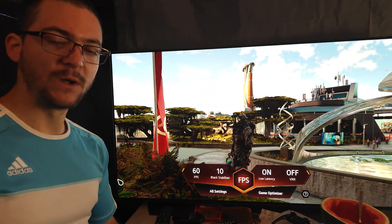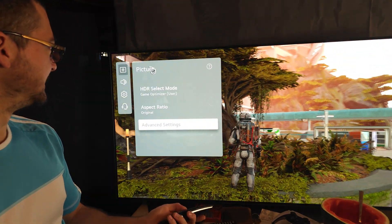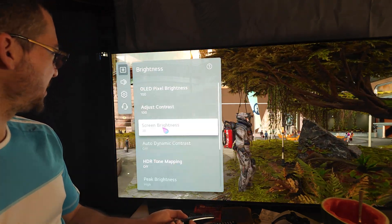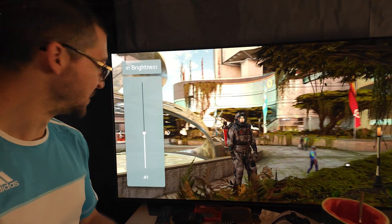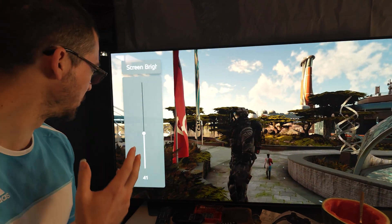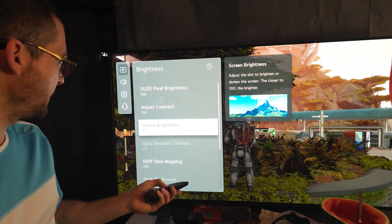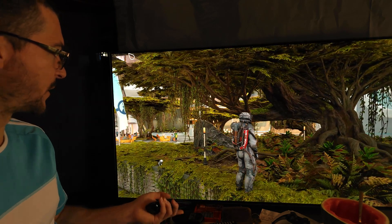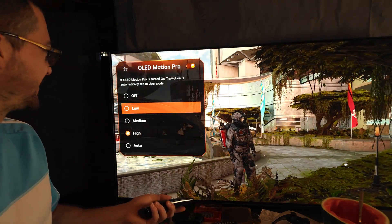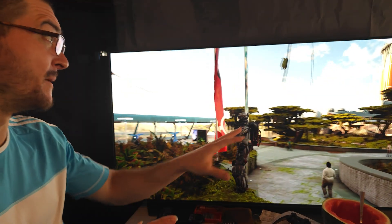Now, if you don't want to use black frame insertion, instead change dynamic tone mapping to Tone Mapping Off and change screen brightness to 41. These are equivalent settings, but with tone mapping off you get better highlight details — it just looks better. With tone mapping off and screen brightness 41, you can turn off all motion pro and just use sample-and-hold, and hopefully get a high frame rate in Starfield. That's what I'd recommend for the best HDR effect.